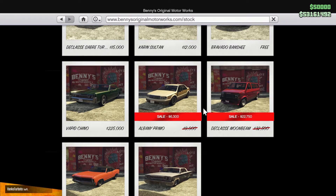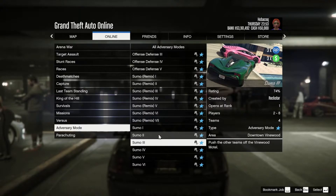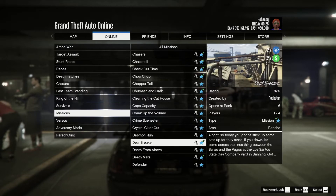At Benny's we have the Moonbeam, which costs 259 grand to do a Benny's upgrade and is also on discount. We also have the Albany Primo, which is 280 grand to upgrade. Don't forget that hydraulics are on 50% off as well for the Albany Primo, though that's not as good as last week.